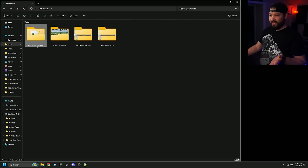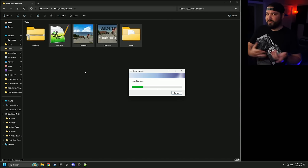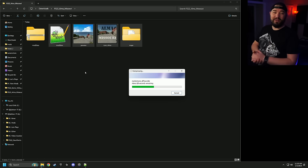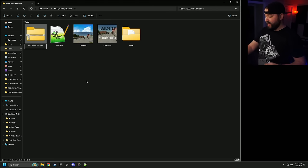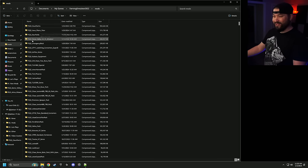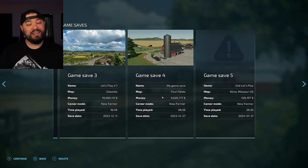Then we want to re-zip everything. I take the regular name — Alma Missouri — copy it, go into the Alma Missouri folder, right-click and say Compress to ZIP file. For most single-player PC mods you don't need a zip, but for maps we zip it. Once it's done being zipped, name it Alma Missouri. Then drag that zip into your mod folder. Load up the game to double-check.